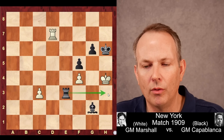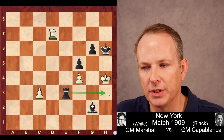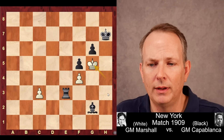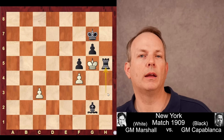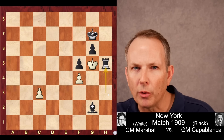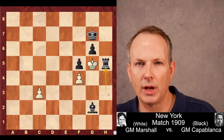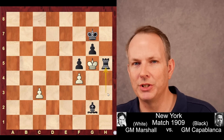White resigned. The reason he resigned is because after king to h6, rook to h3 mate is inevitable. Even if white gives up the rook, there's nothing to be done — mate will take place. The clarity of that position — advancing the majority, those little micro-nuances, limiting the mobility of Marshall's pieces, controlling the d-file — an astonishing, astonishing achievement. Thank you for joining us at Chess Dog. See you again soon.